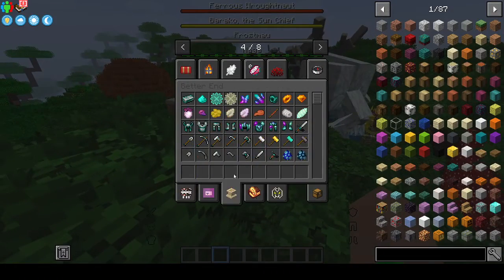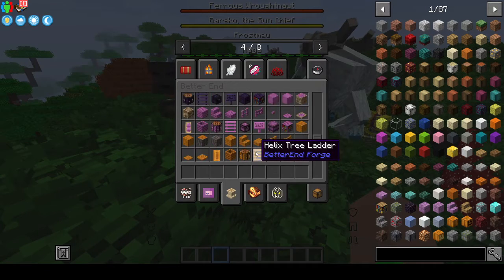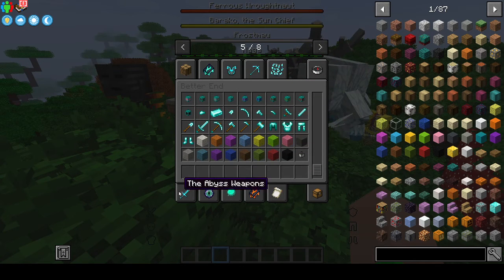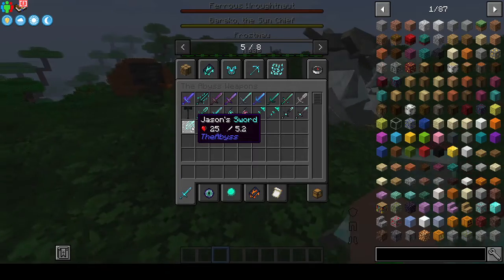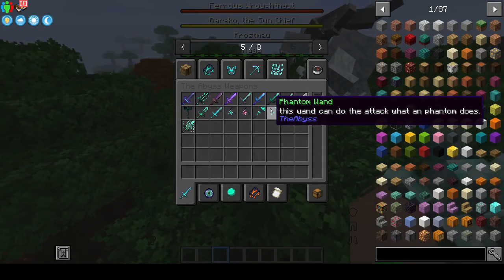Better End — oh, like an end update kind of thing? Oh my god, that's so cool! This is what I hope the End update looks like when they do it. Oh my god, the Hammer of the Abyss — no, Jason's Sword? What is this? A Phantom Wand that can do the attack that a phantom does.